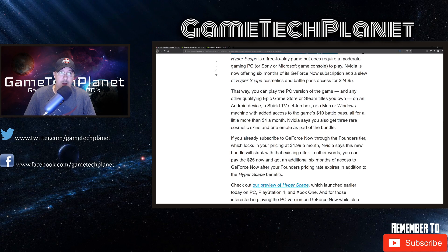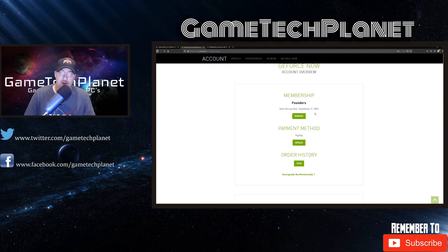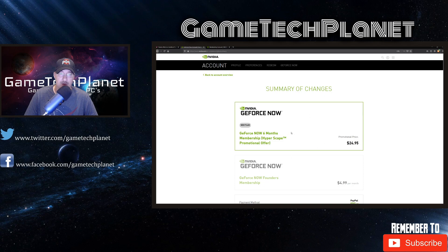Let me show you real quick. So here on the GeForce Now account overview, I have my account pulled up. You can see I've been a founders member with my next billing date shown. As long as this is $4.99, it sounds like I'll be billed until the deal is over and then I'll get the six months. All you have to do on your membership page is click Manage. This takes you right to where you can downgrade or upgrade your service. They've added the special offer — $24.95 for six months — with all founders membership benefits, Hyperscape season one battle pass token, and exclusive Hyperscape in-game content pack. Just select that, pay for it, and you're good to go. You'll be switching over to that new promotional offer that stacks with the existing one.